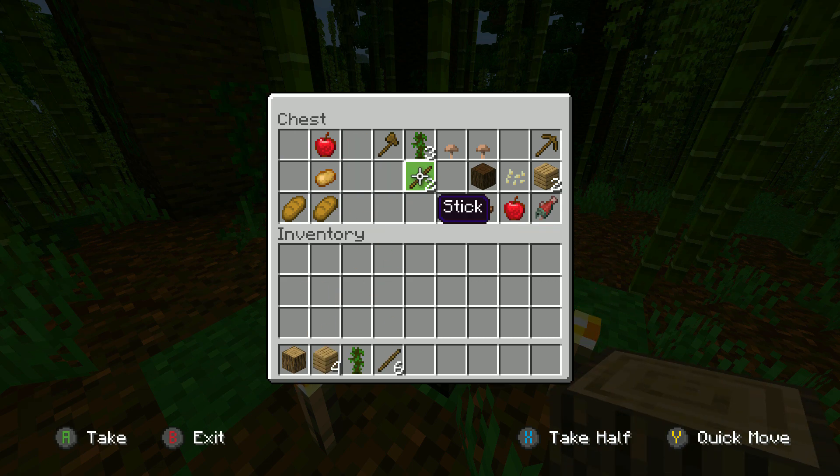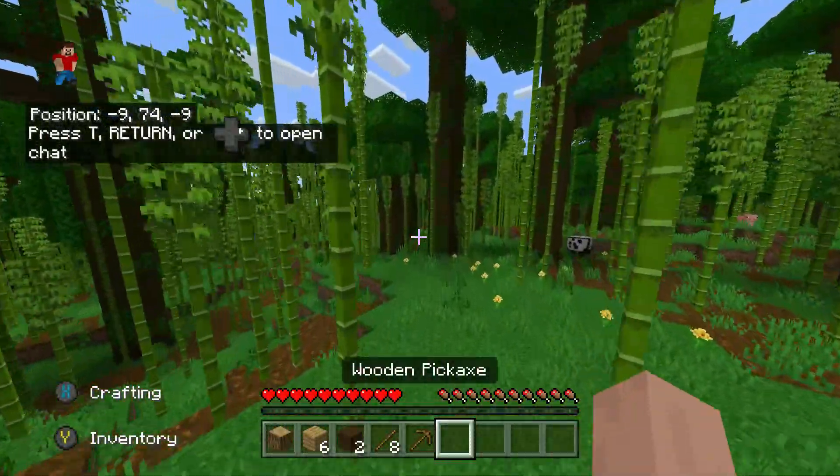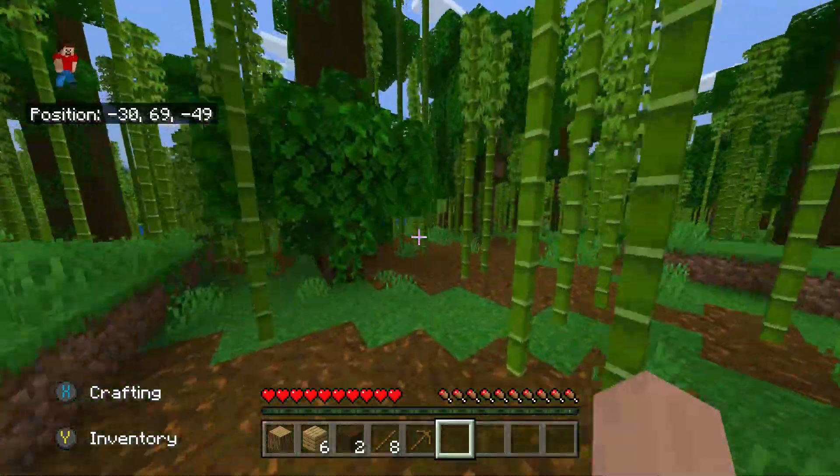The first thing I would do is find your bonus chest and if there's a wooden pickaxe, take it because you're going to need a wooden pickaxe for this. If there's no wooden pickaxe in the chest you're just going to have to craft one. So that's the first thing you need when you spawn in — a wooden pickaxe.